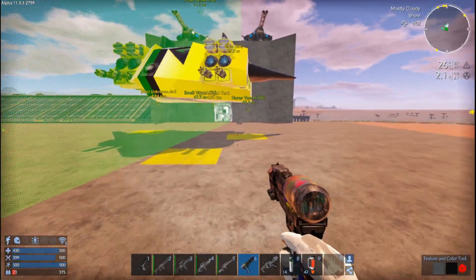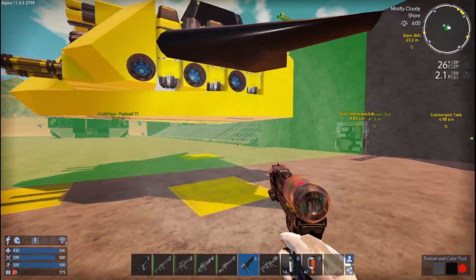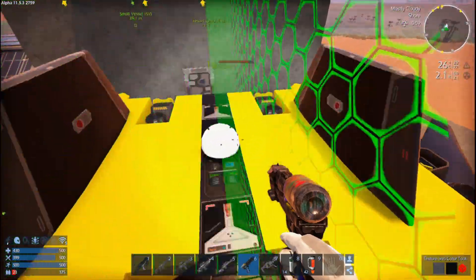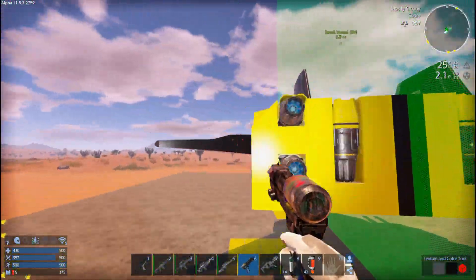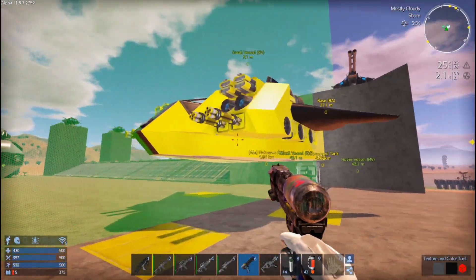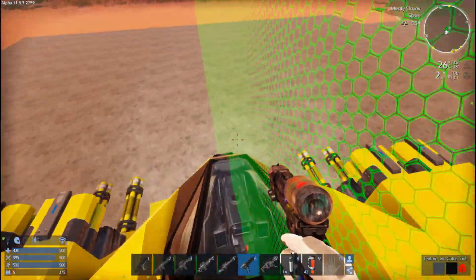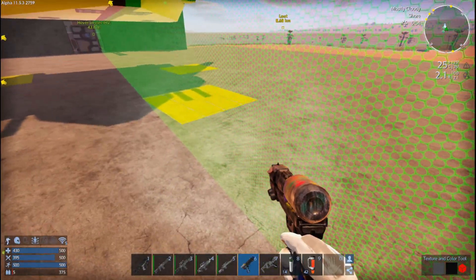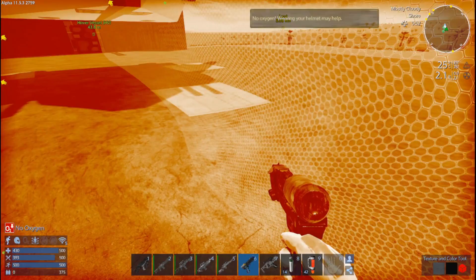Okay everyone, this is the ship — give her a name down in the comment section below. I'm going to do a little bit more tinkering and see if I can get her flushed out the way I want her. These wings may not be enough — maybe they need to be bigger, smaller, or a different type. I do hope you enjoyed. If you did, make sure you storm that like button, and if you're new here, subscribe for more daily videos. Take care and bye-bye.